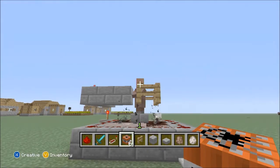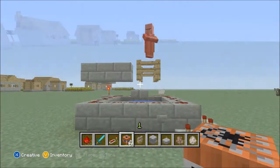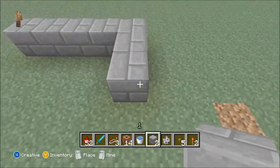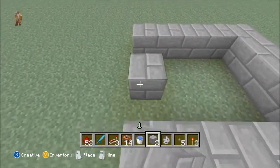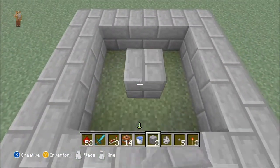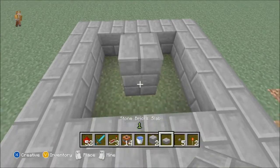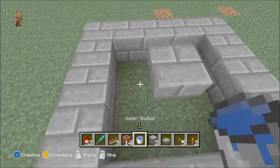Alright guys, so let's build this. You're going to need to do 5 blocks wide, any material, 5 blocks long. So what you're going to end up with is 9 blocks in the middle, basically. Then you're going to put a block there, then put a half slab on top, because you want to put water right underneath it — that stops the TNT from actually blowing up the whole thing.